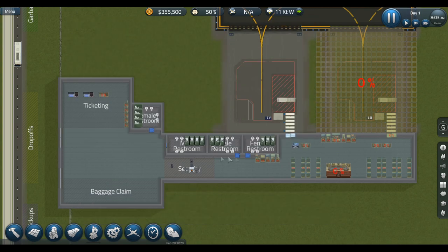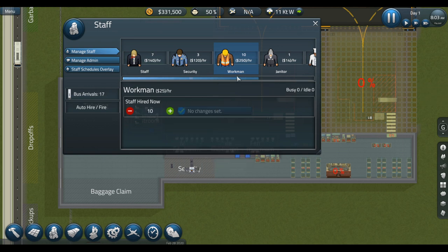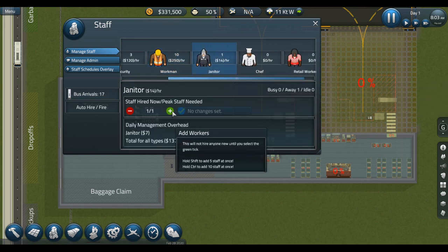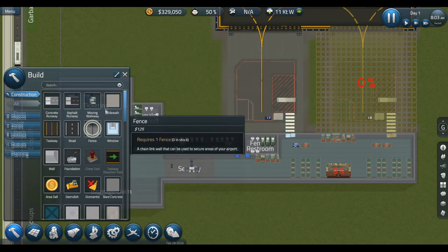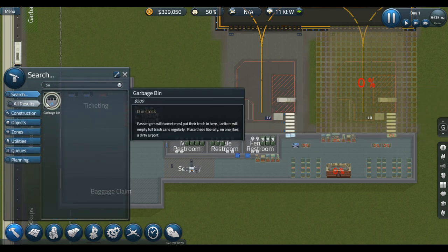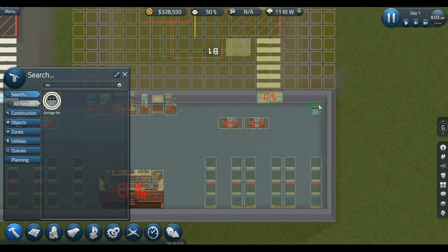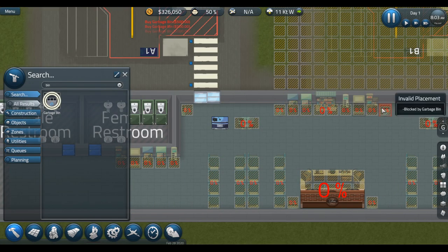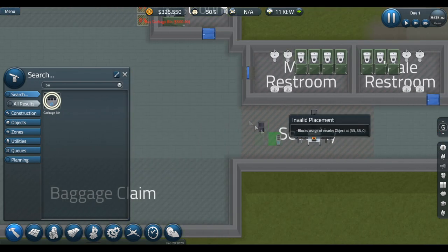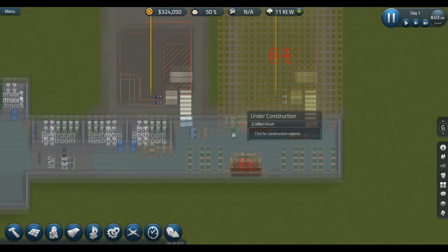I need four staff members, ten workers, and an extra janitor. Actually, one thing I need are bins, because people will be throwing trash all over the place. Let's place ten bins around the terminal. There we go, that should do for now.